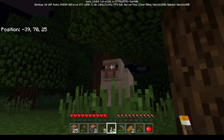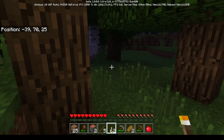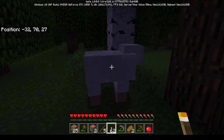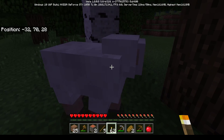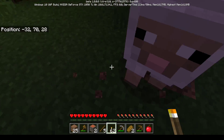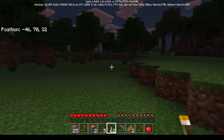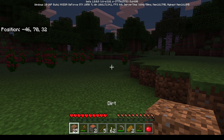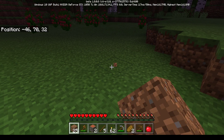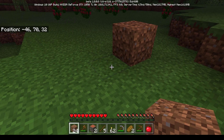Mom accidentally walks into a cow again and apologizes repeatedly, asking if it will be her friend. The kids say she can't pet it but could feed it wheat if she had some. Mom is startled by the cow eating grass. She scrolls up to her dirt and prepares to start building.